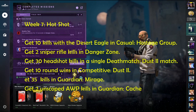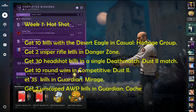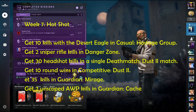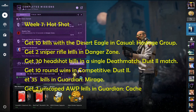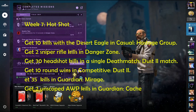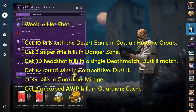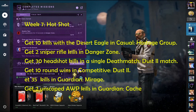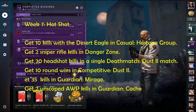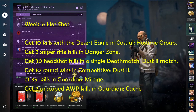The third challenge is 'get 30 headshot kills in a single deathmatch' — that's tough. The fourth challenge is 'get 10 round wins in competitive.' The fifth challenge is 'get 35 kills in Guardian Mirage,' and the last challenge is 'get 2 unscoped AWP kills in Guardian Cache.'